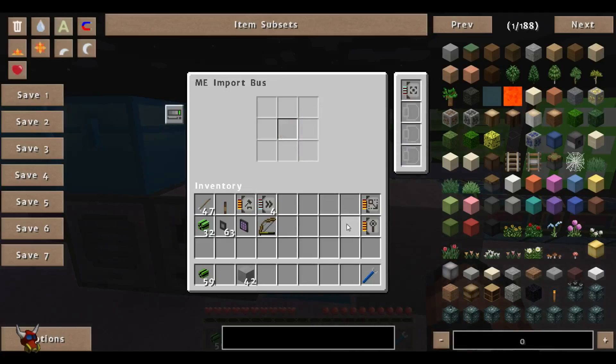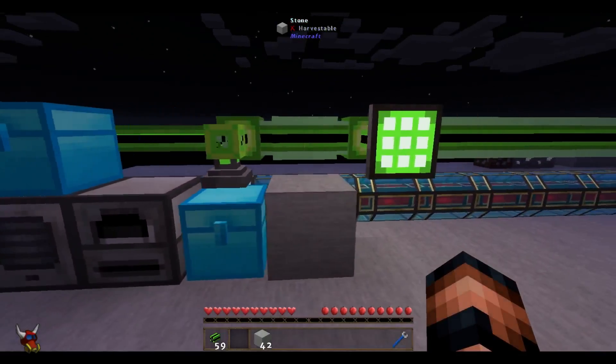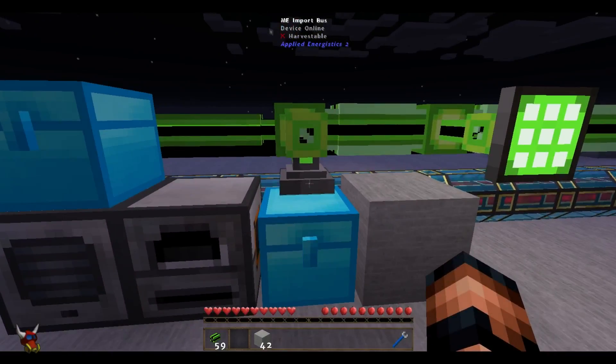These are pretty simple. They're super handy, and this is the absolute best way to get tons of material into your ME network at a really fast pace. That is the import bus, and that is all for this video. I'm Meat Magnet — talk to you later.